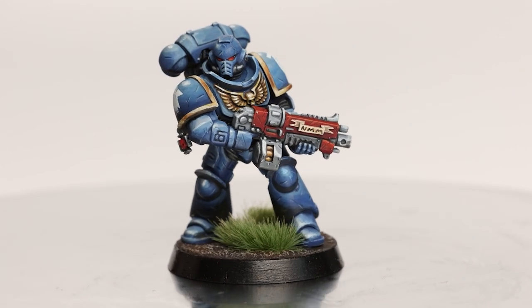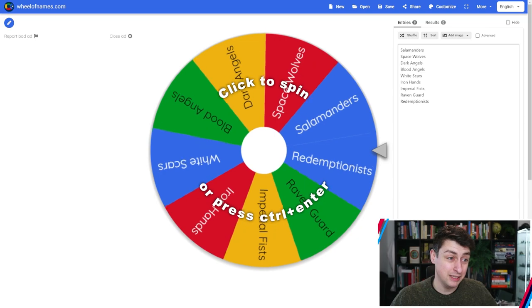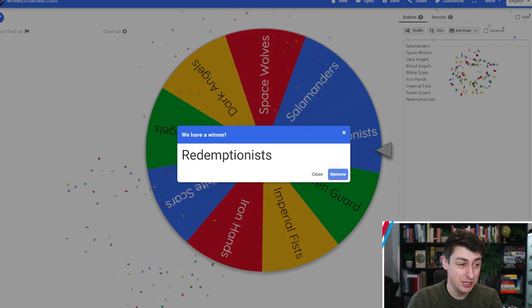In this series, I'm painting a randomly determined space marine with both the color scheme and the artistic style picked by spinning two wheels. This time, I'm going to be painting my homebrew chapter, The Redemptionists, and I'm going to be painting it in the style of...